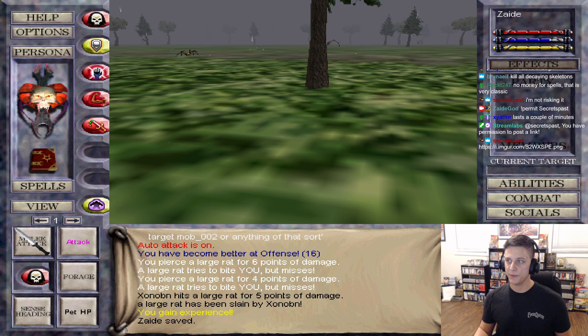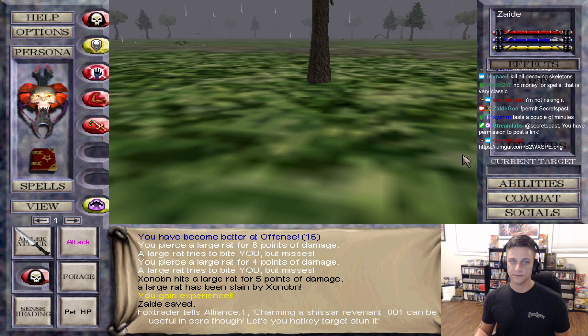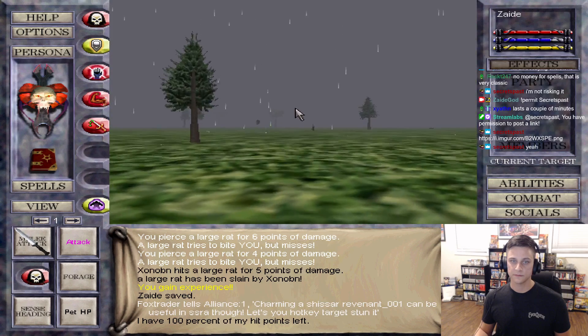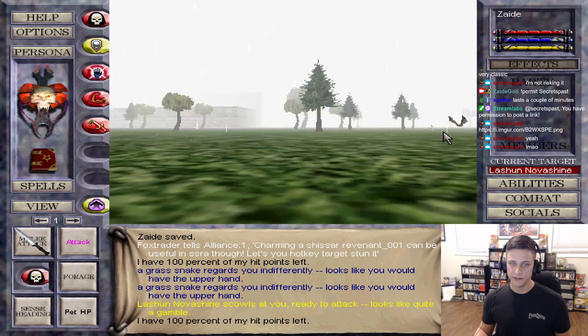The classic swimming - you could change everything to water mode. I remember when you told me about that. What about Lashun? He's yellow. I can't wait to kill him.